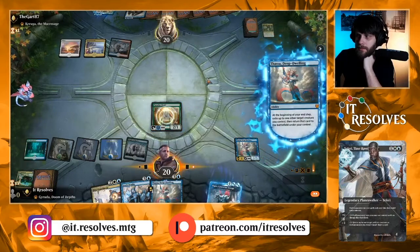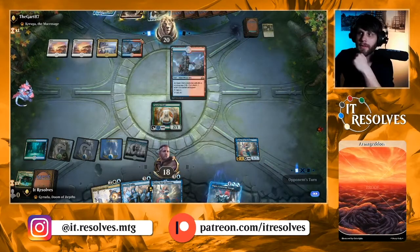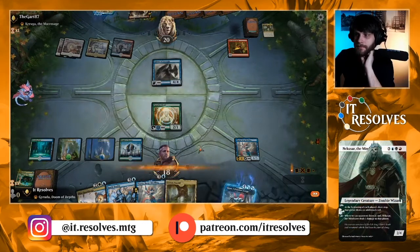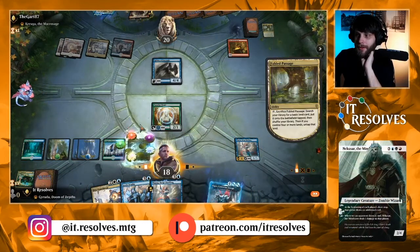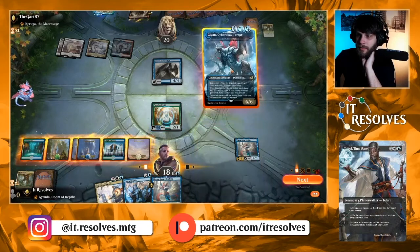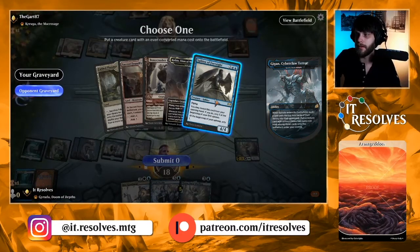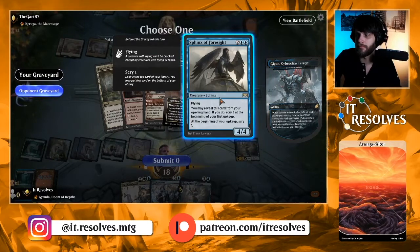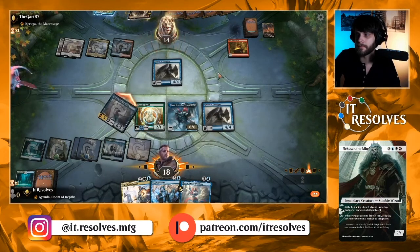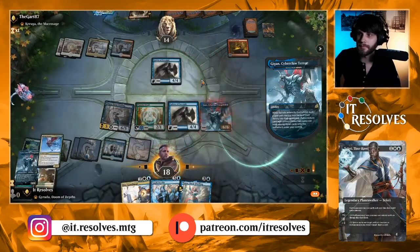I'm just going to pass — there's no need. Again, we're seeing the power of the hexproof. Had this been able to hit our creature, we would have been in bad shape this turn. Let's fetch out — let's go ahead and get our Garuda out. They've got a Sphinx. I'm going to steal the Sphinx. I'll attack here with Thassa. Let's bounce Garuda. This is so ridiculous!